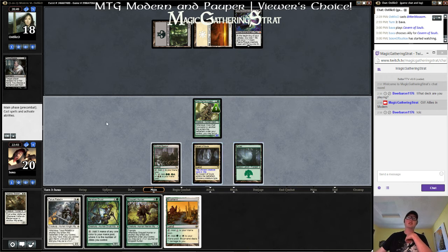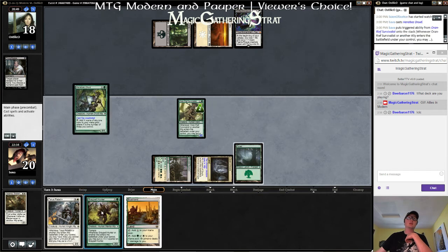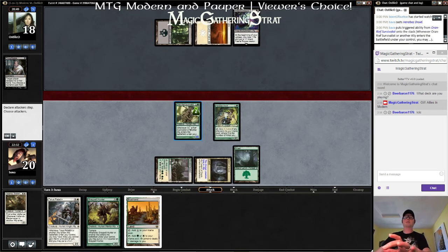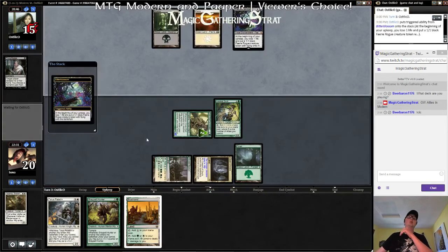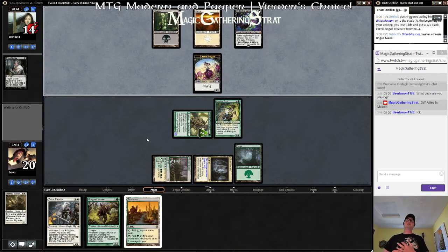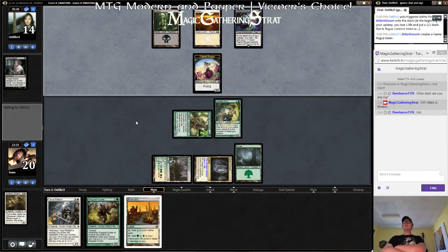It's a little awkward, this land. We can do this anyway. Hit you for three, down to 15. You can have a fairy.